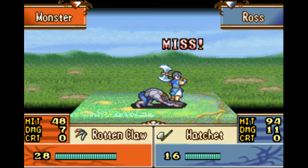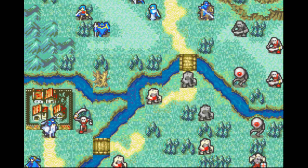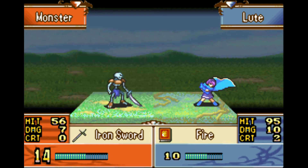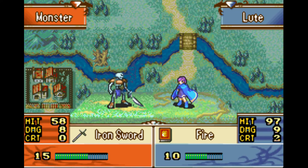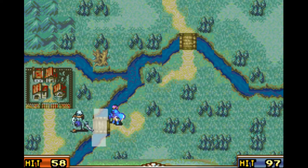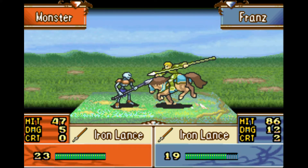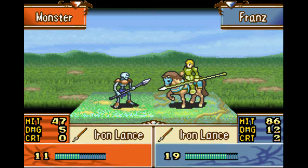Please don't attack Ross — good, glad it didn't hit him. Oh, they are attacking her twice in the same turn — please don't kill her. By the way, she uses anima magic, basically elemental magic. Most of the spells you use as Lute and other mages similar to her are going to be fire magic, but they do get frost and wind and other kinds of spells later on. They all count as anima spells for the purpose of the magic weapon triangle.